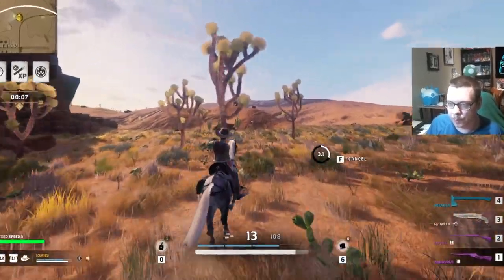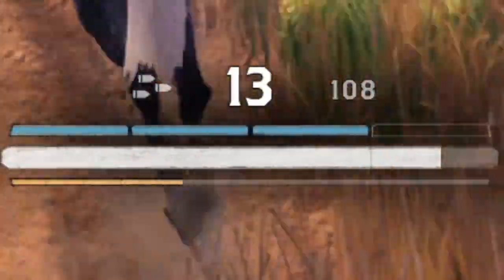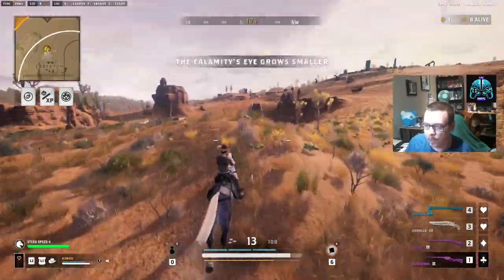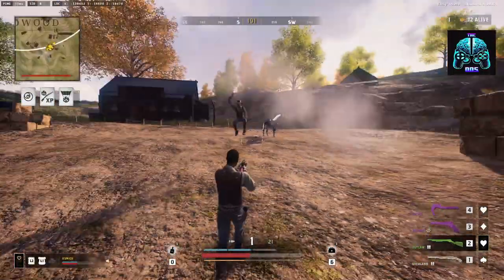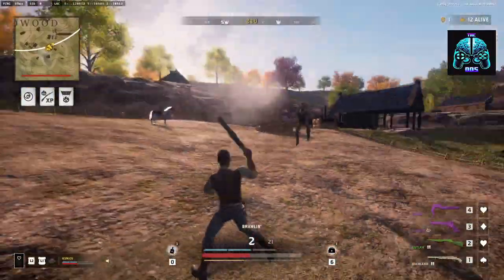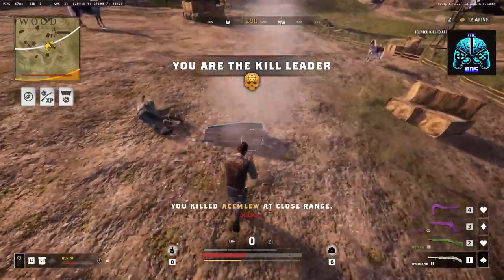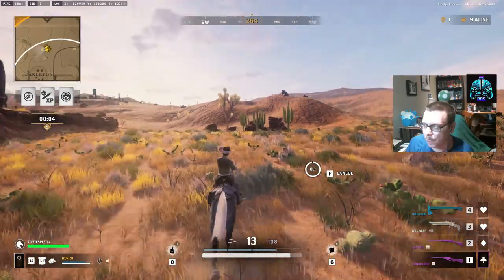Grit is a precious resource that can save your hide — it slowly regenerates your health until you're back to tip-top shape, or until you run out of grit. It also gives you a little extra pep in your step, which comes in handy in a heated gunfight. Where do you get this magical elixir? Simple — just chug some good old whiskey straight out of a dirty bottle, the cowboy way.